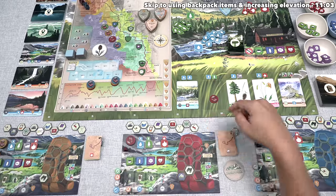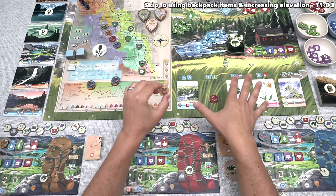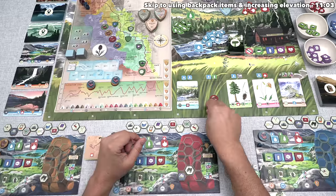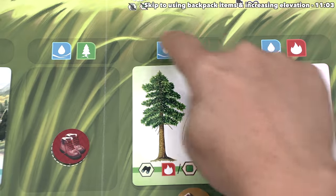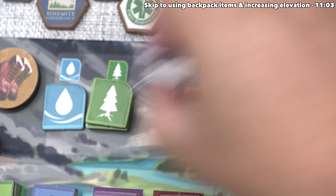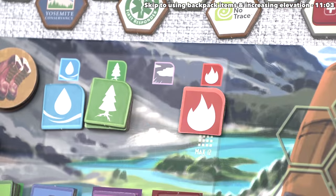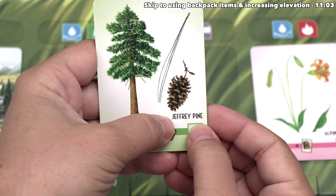That's finished our turn, so now play can go clockwise, and the yellow player has decided they are also going to discover a field guide card. In particular, they are going to go over here. That's going to cost them a water and a wind natural resource, which means they have one water left, and that was their only wind resource. After that, they can take this card — it looks like they have discovered a Jeffrey Pine.